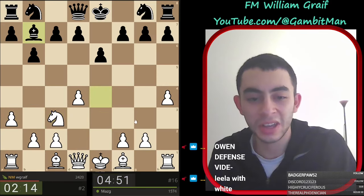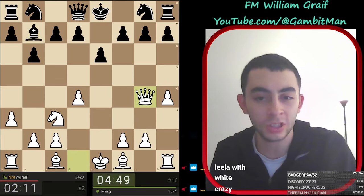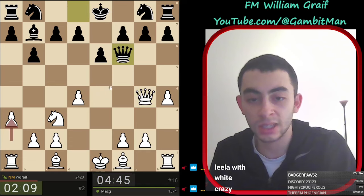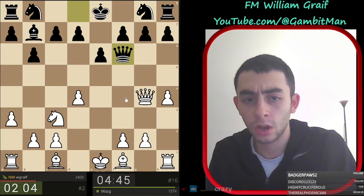Typically this happens with reverse colors, but this is a very very strong gambit. So after a3, they had this under attack. Queen to f6 played here, and now I believe we just play knight b5, attacking this.